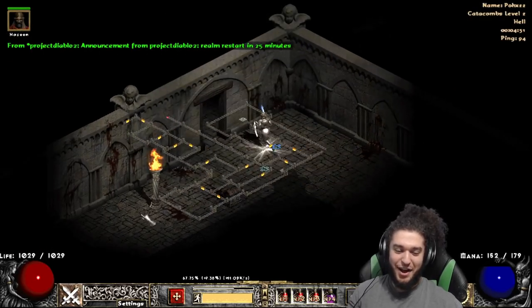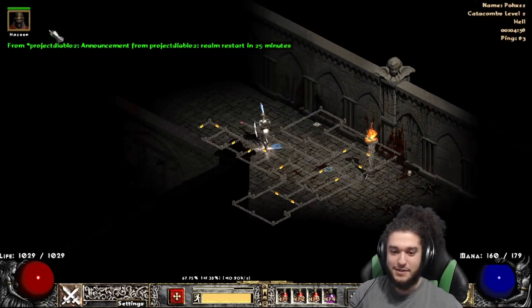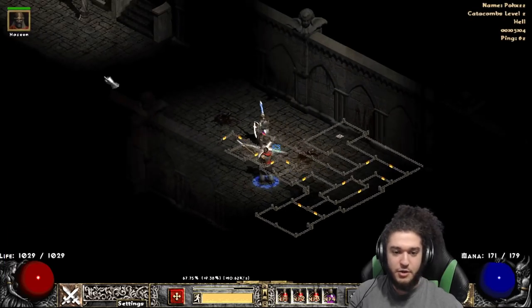I often get a massive amount of spike damage on Might packs since I only have 31% physical resist at the moment.